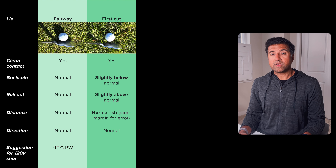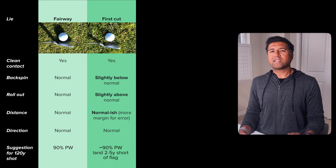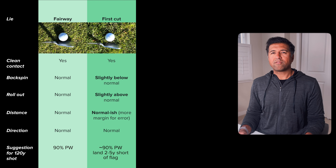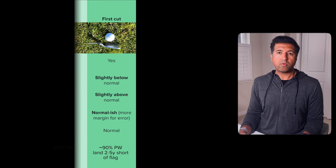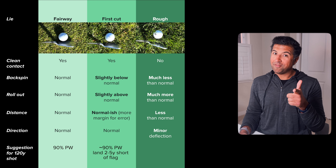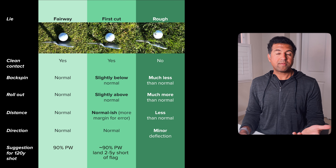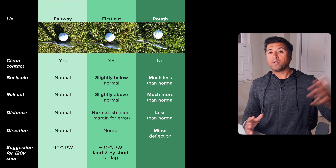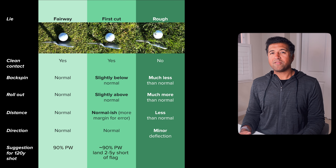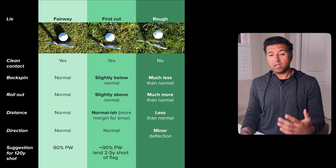Now, what happens if we're hitting from the first cut? I'm still going to make pretty good clean contact, mostly. There might be a few blades of grass here and there, but because of that, we're going to probably see a tiny shift to our backspin — a little bit less than normal, which means a little bit more rollout. So we want to have a little bit more margin for error. The same applies to distance — a tiny bit of deflection. No real direction changes because we're not expecting a bunch of grass to get in the way. For me, I'd still hit the same 90% pitching wedge for 120 yards, but instead of aiming at the flag and expecting it to land and stop there, I'd plan for a little bit more rollout — aim maybe two to five yards short of the flag, expecting a bounce and forward roll.